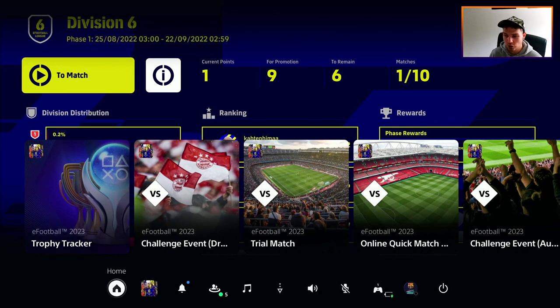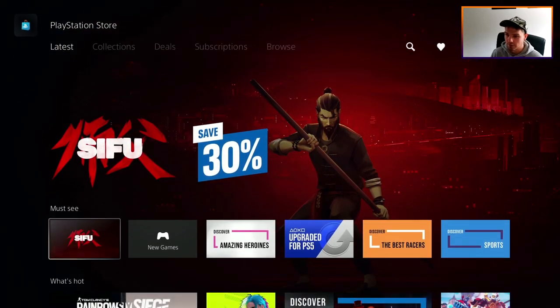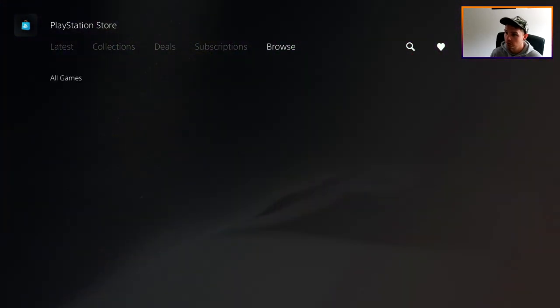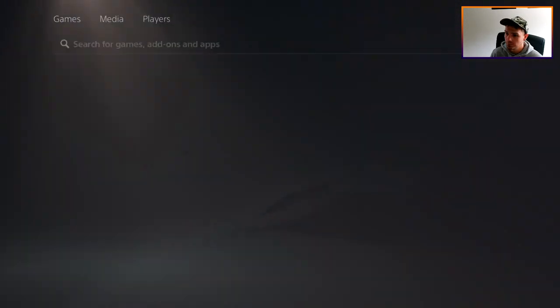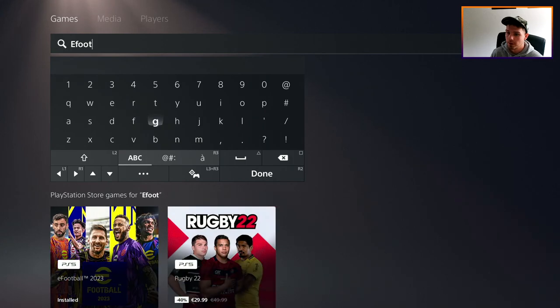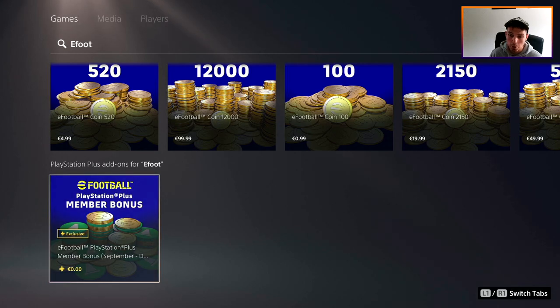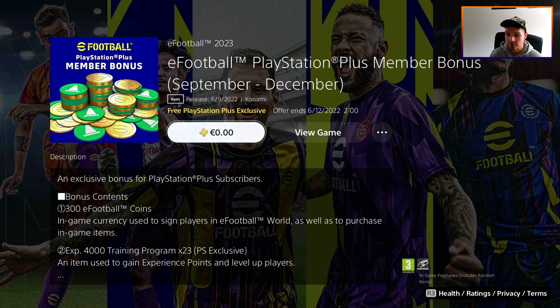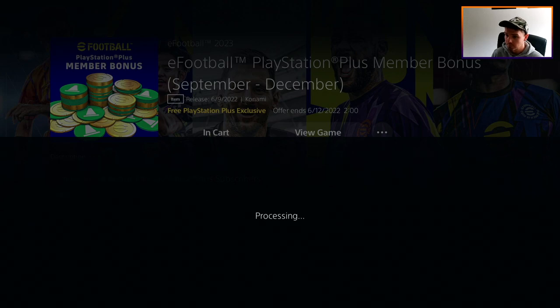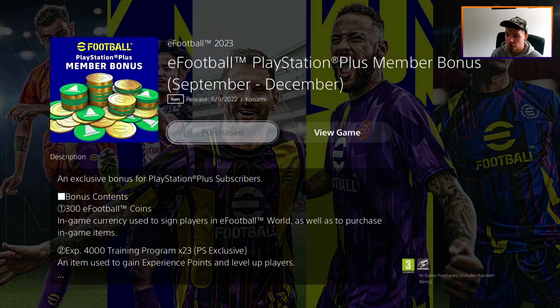If you are a PlayStation user, go to the home menu, then go to the PlayStation Store and search for eFootball. It should come up, and then go down to the bottom where you will have an exclusive for PS Plus members — it is 300 coins and nearly 90,000 trainer points. This is a very good bonus if you are looking to train up players.